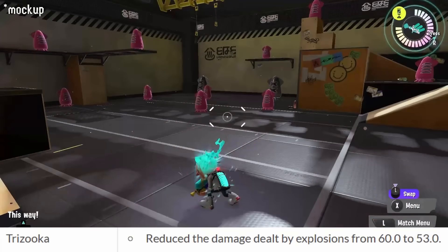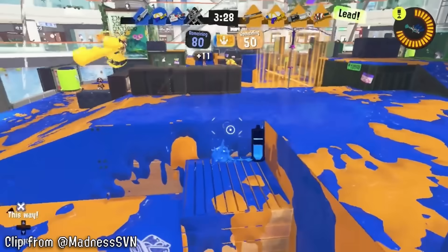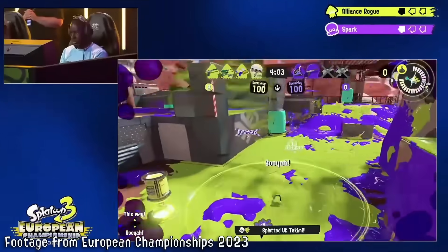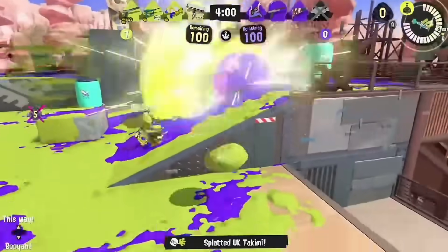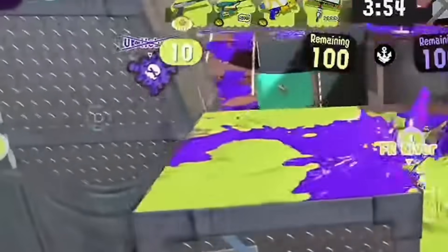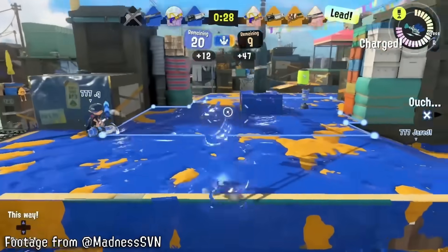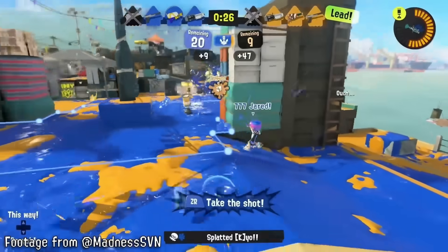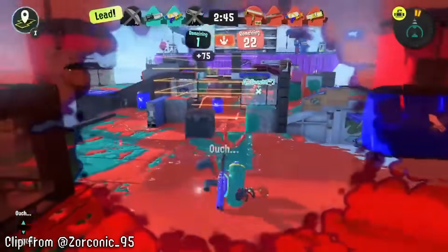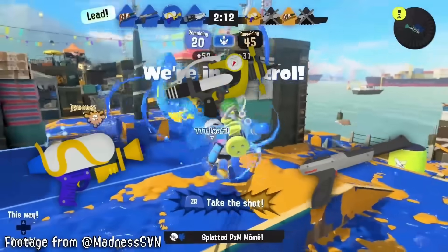Would you believe that Trizuka got nerfed by less than that special? They just reduced the damage from 60 to 53. The devs stated they wanted less random Trizuka kills — what this basically means is: picture you're running from a Zuka, you get hit, take 60 damage, swim, heal 20 HP, but the second Zuka shot still kills you at 60 damage. Now once you can heal 6.1 HP you'll be able to tank a second hit. This nerf is not meaningless, but it's not very good either — the radius is still massive, the startup is still bad, and Splattershot is still 190 points.